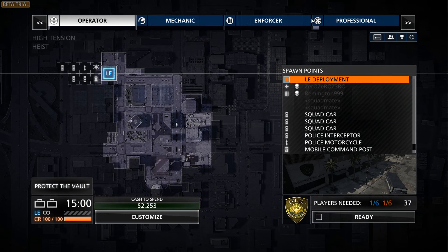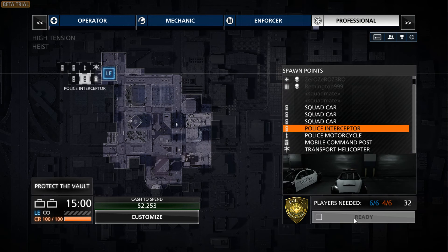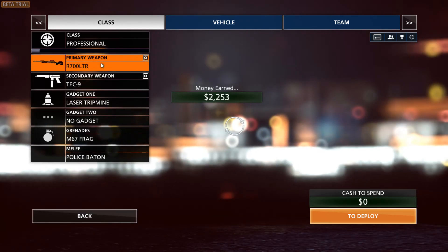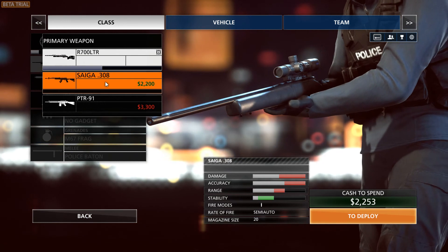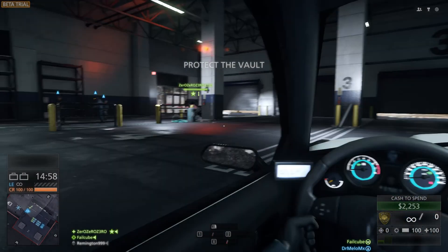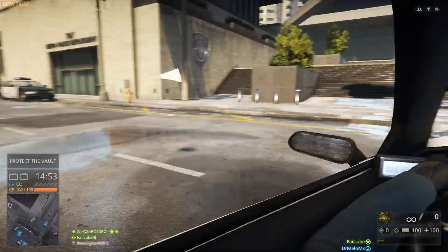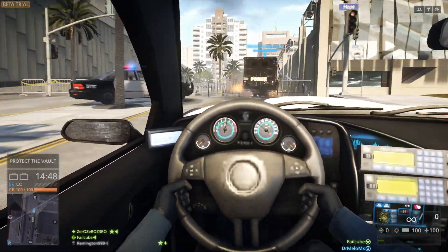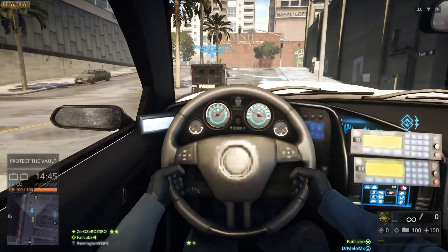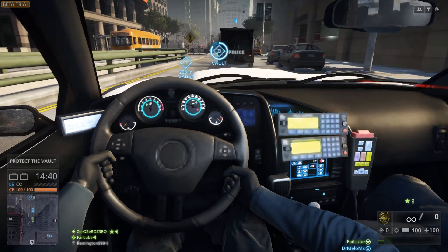All right, I'm back playing as the police. I will do sniper to start. I'll choose a police interceptor. Here's the customize screen — if I go to primary weapon, there are different ones I can get. I'll just stick with the default one for now and save my money for a good assault rifle. Two points on the right — they're already capping one of them. They put up the bomb.